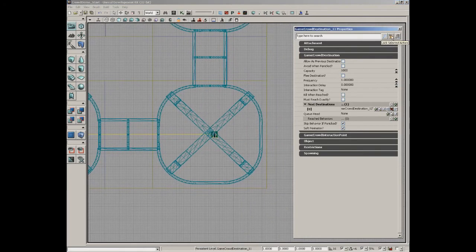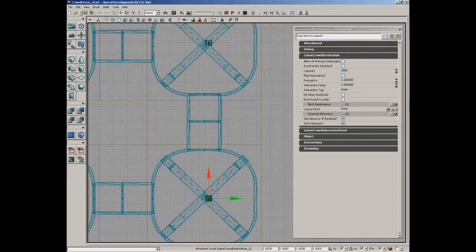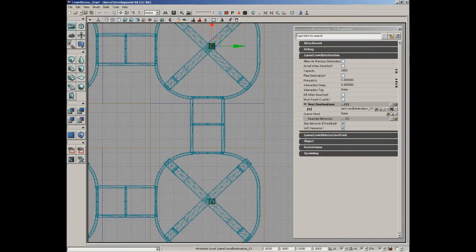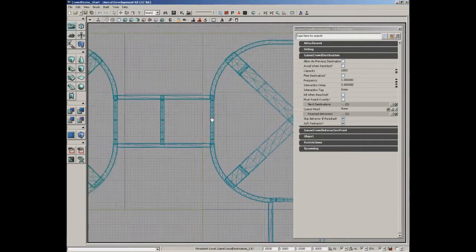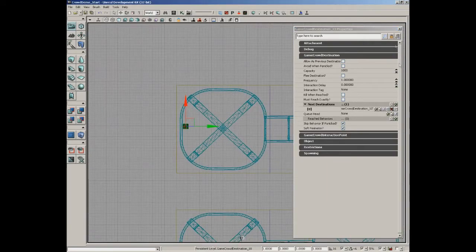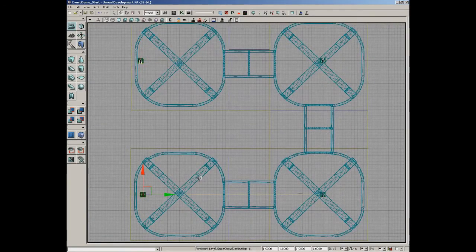With the next waypoint selected, click the green arrow (Use Selected Object) to assign it - you'll see a yellow line connecting the two destinations confirming the link. Repeat this process: unlock the properties window, click the second waypoint, relock, then add a new item in Next Destinations, select the third point, and click Use. Continue until all destinations are chained together.